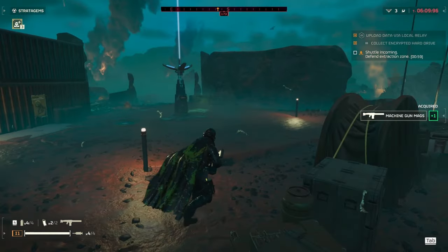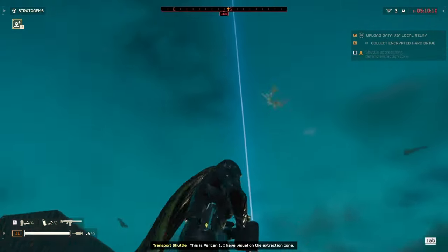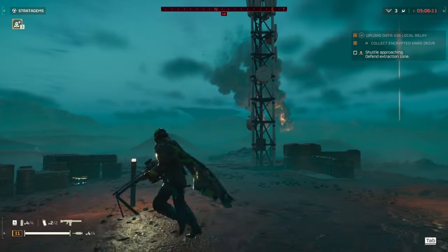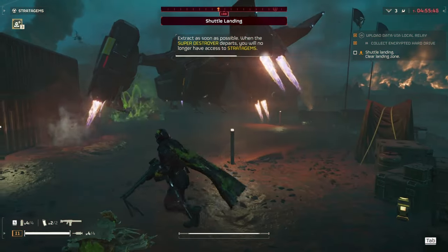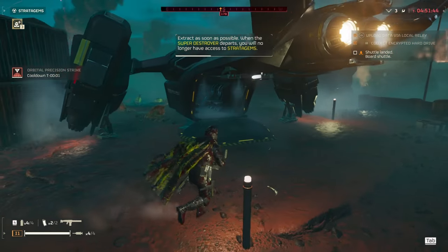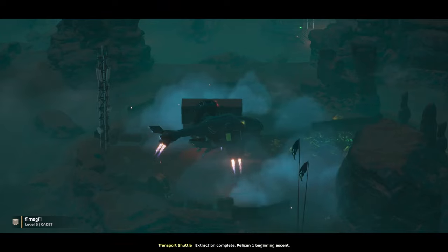For extraction, you just need to survive until the countdown is done. When it finishes, a pelican will land — look up to see where it's landing and make sure you're not underneath it because it will kill you. Try to get to the back of wherever it lands because the back hatch will open. If you're swarmed with enemies, run in to save yourself. And that's the end of the mission.